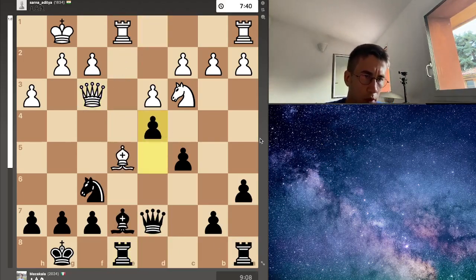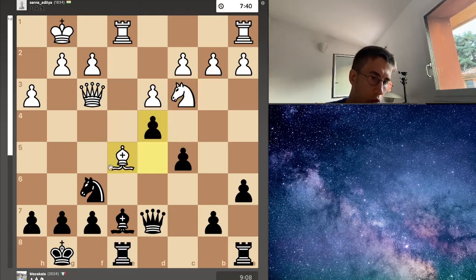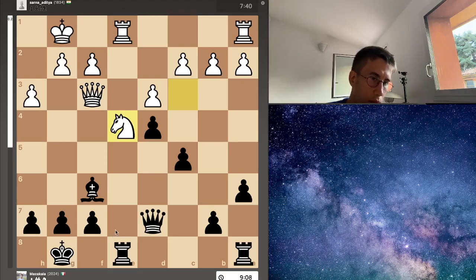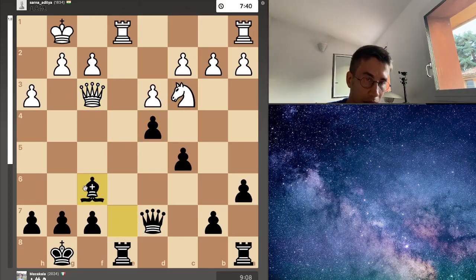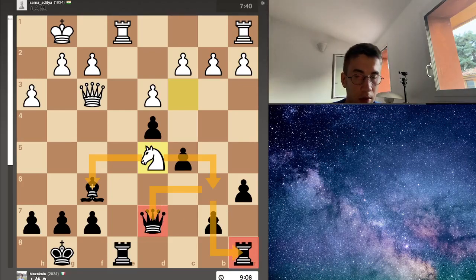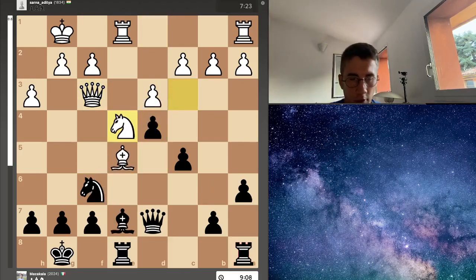I pushed d4, which is not such a good move. We have knight e4. There was a possibility to play knight d5 — the best move to try to capture this bishop while making a double attack on the queen and the rook. But black can play bishop d8 and this rook becomes really passive. The bishop defends everything.